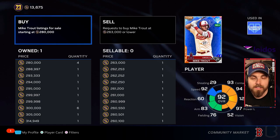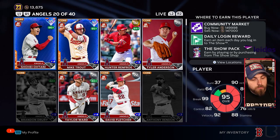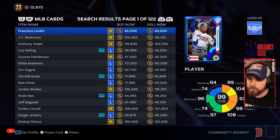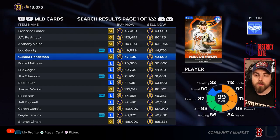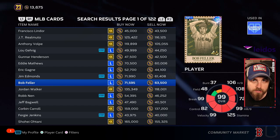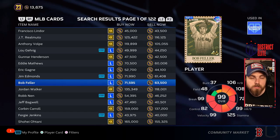Now that you know how to utilize the marketplace for completing collections or buying cards, let's look at the best and simplest ways to earn a regular profit. When you go to the marketplace and hit MLB Players you'll see a list of mostly the most expensive cards with no filter set. If you've only got around 13,000–50,000 stubs, you don't want to be trying to flip the most expensive diamonds, because you can really only hold one at a time and it takes the longest.